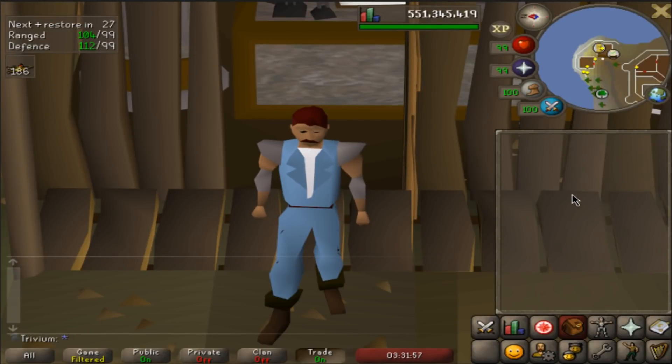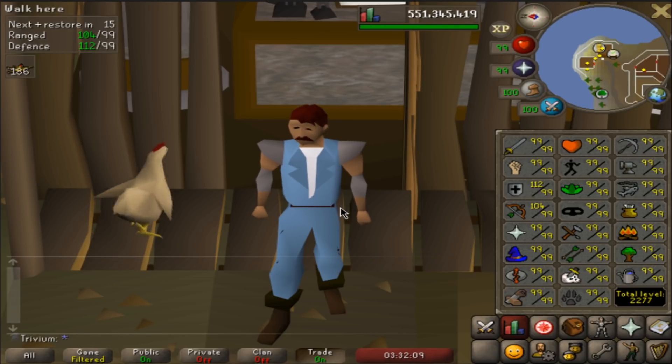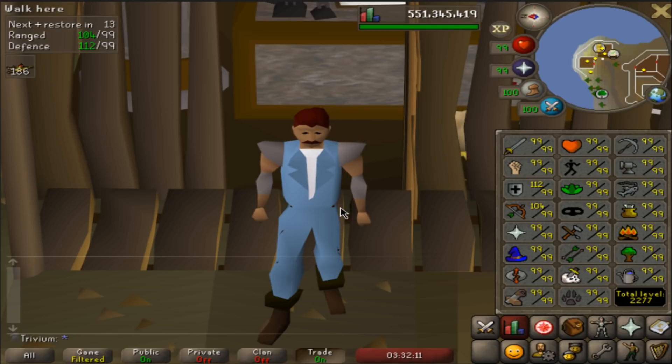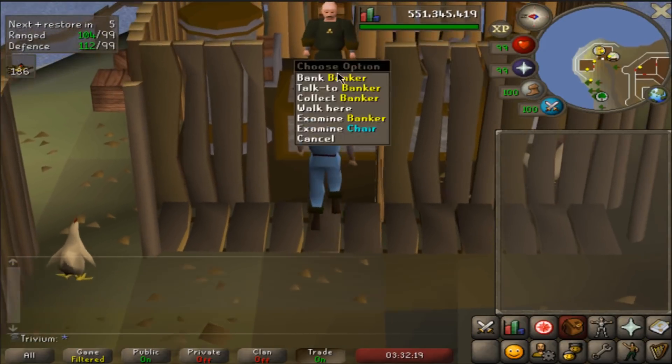Hello there. It's nearing the end of 2018 and it's time for me to make a bank video on my Max Ironman. I'm gonna show you all the tabs in my bank, show you all the stuff, and then I'm probably gonna show you the stuff I have in my POH, my pets, my slayer log, boss log, and all that. Without further ado, let's get started and open up the bank.